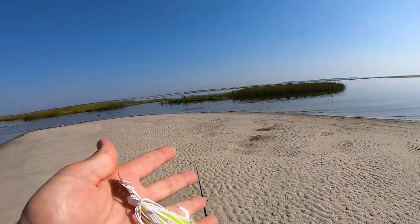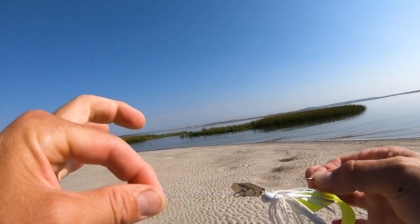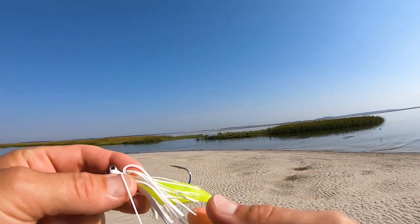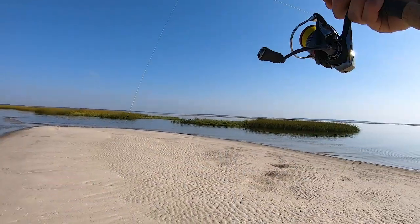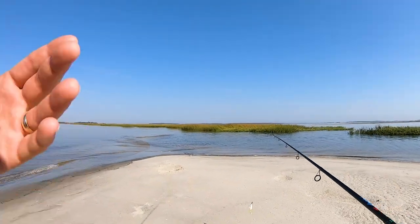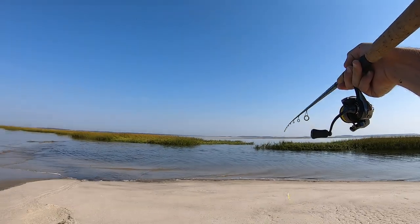If you don't know what a Z-Man chatterbait is, it's kind of similar to a bucktail jig — basically a weighted jig head with a skirt and a little blade on top. As you slow roll it and crank it, it makes a really crazy vibration and flashing. I've got it paired with a Z-Man Full Wrench curly tail grub — this one is scented, chartreuse and white. Anytime I'm targeting flounder in the sound, I go with a lighter bait presentation. You can just slow roll it or bounce it off the bottom like a jig. This spot looks so good — there are tons of mullet in here.